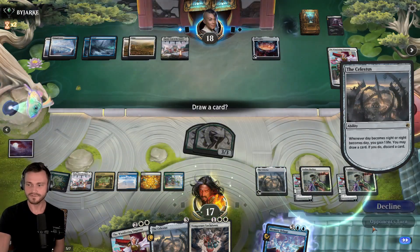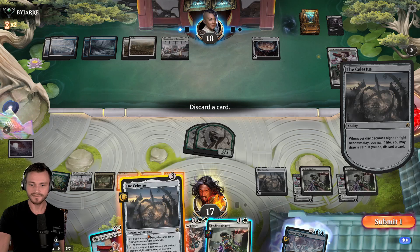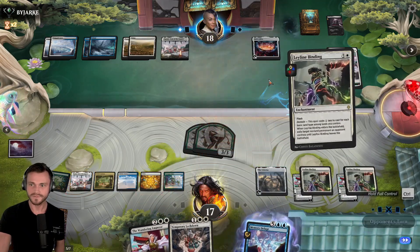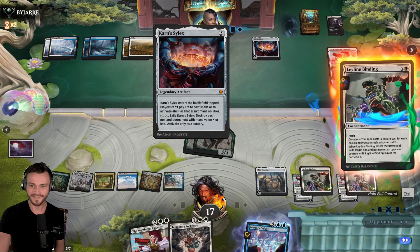I guess it won't really matter though. It'll have Flash. They'll make a bunch of tokens and then we'll temporarily lock down them all anyway. So that's all fine. Take that action. Activate only as a Sorcery. We actually got there. So I guess we take you now. It's only as a Sorcery, right? Activate only as a Sorcery. Take it out. That was huge. That was a top deck right there.